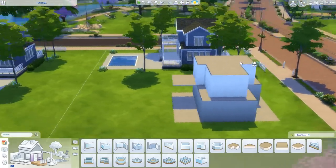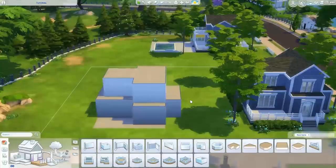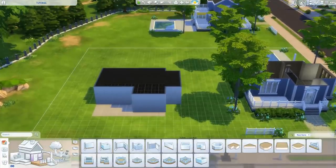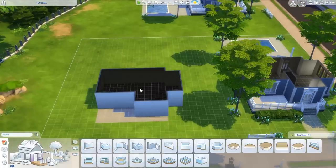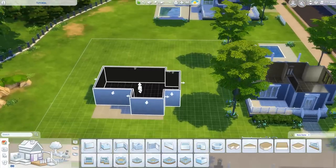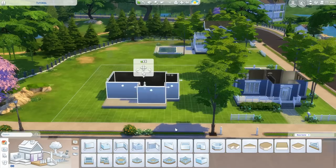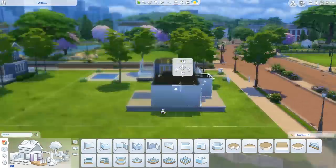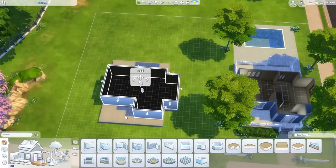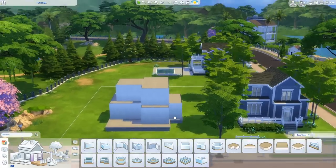Now we have our patios and walls done - next we add the foundation. This was updated recently. Now all you have to do is click on any room in your build, grab the double arrows that appear in the middle of the floor, and pull up. You can make the foundation as high as you want. As you can see, it also pulls up the patio since it's connected to the build. Now we have a nice foundation on our house.